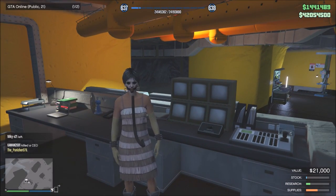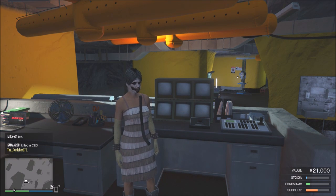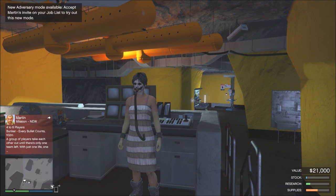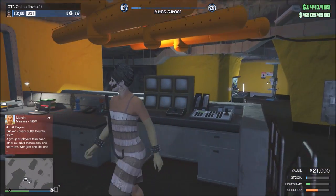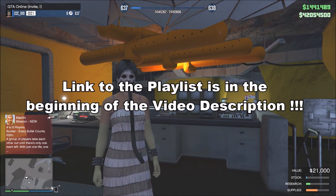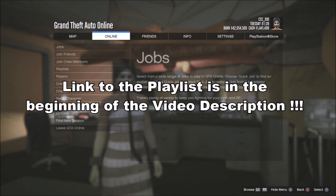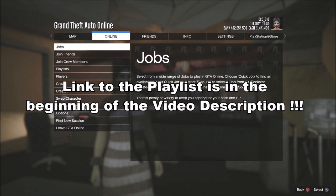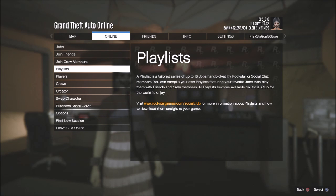So first what I'm gonna do to get into this public lobby on my own: I will go to story mode and start up in an invite only session. Now I've just spawned into an invite only session and next I'll have to start up a playlist. I'll leave the link for this playlist in the description so you guys can scroll down, bookmark it — you have to be signed into Social Club to bookmark it — and you can always use this playlist to do this glitch.